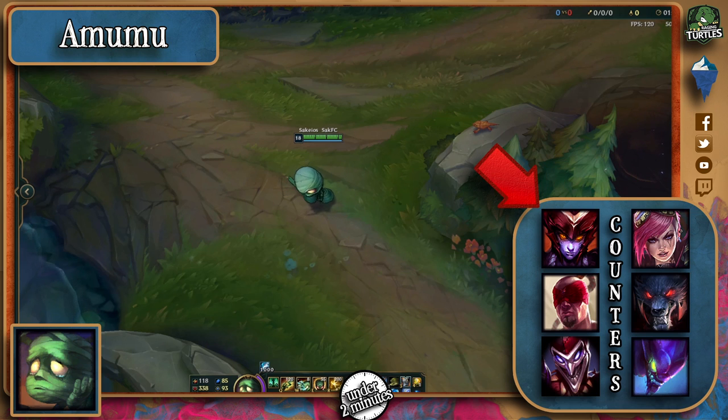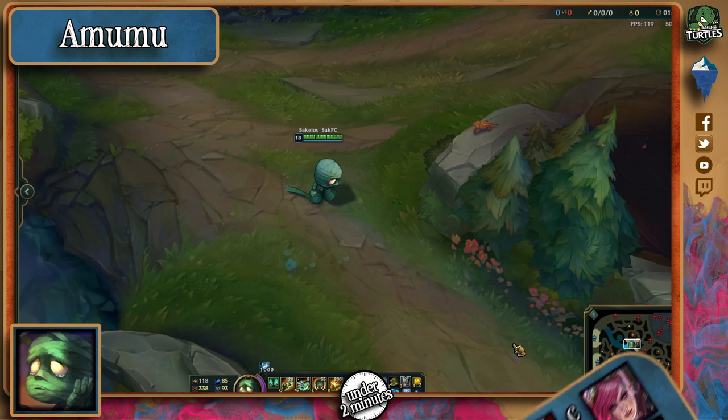To counter Amumu, pick someone like Shyvana who can ult him away from her team if he's about to engage. Lee Sin can also kick the hell out of him, and Shaco can invade him and abuse his weak early game to make him useless. Vi for her Q and armor penetration, Warwick for his fear, and Kha'Zix for his jump and invisibility make other good counters as well.